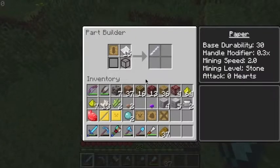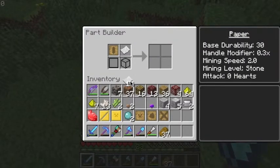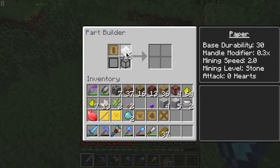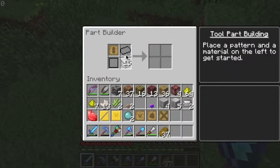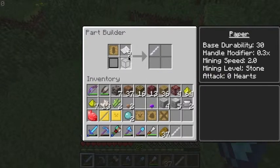First thing I'm gonna do is make a paper tough rod. I found out you actually need more than one, so if you just put one in you can't get it. You need three paper to make the thing — that was my fault in the last episode. Get a paper tough rod and then we move on.